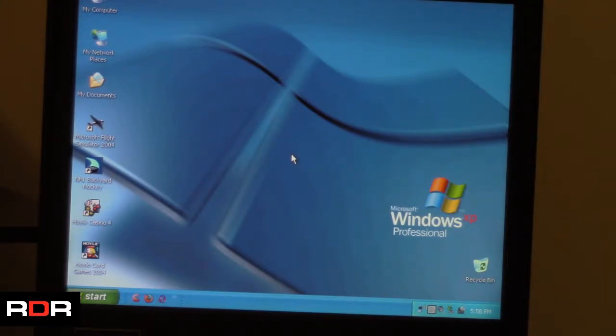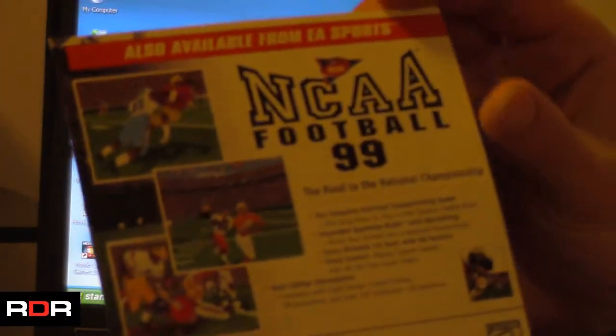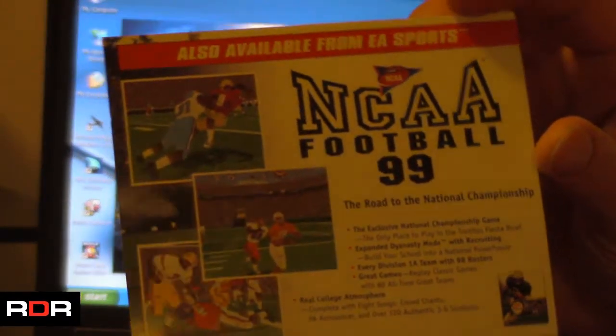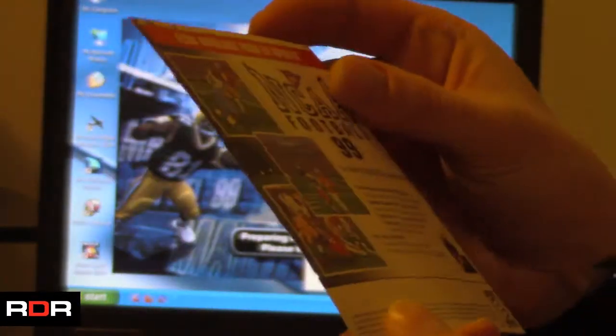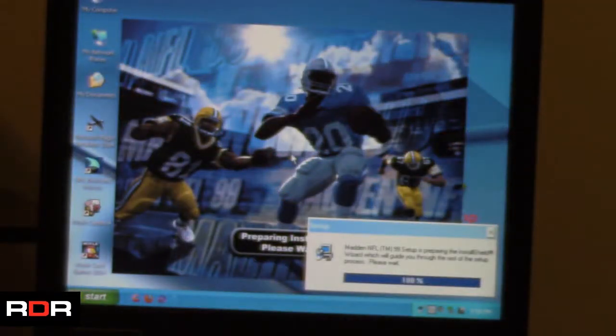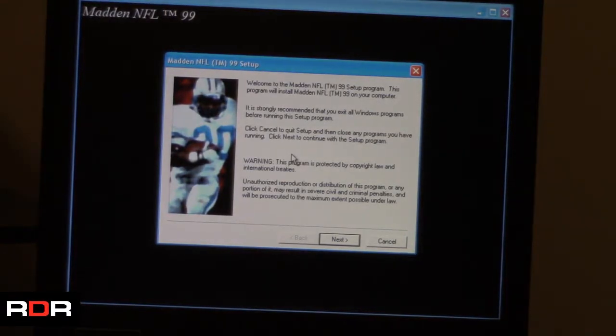As far as a booklet goes, there is not one — it's just a card, and on the back it's actually an NCAA Football 99 ad as well. That's also from EA, of course — can't imagine they would advertise somebody else's game.